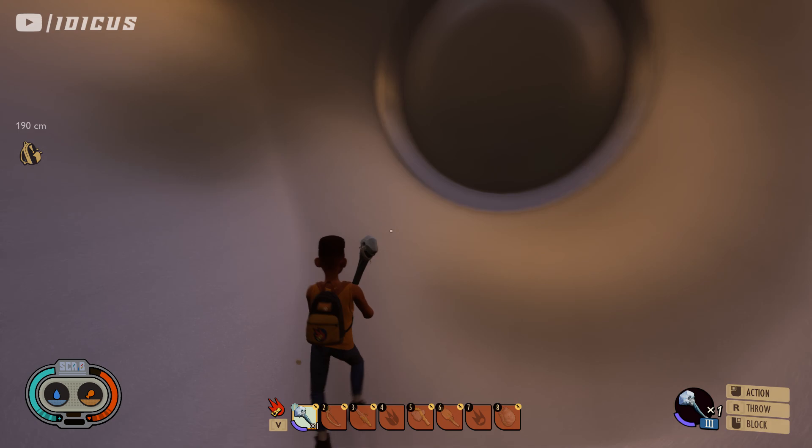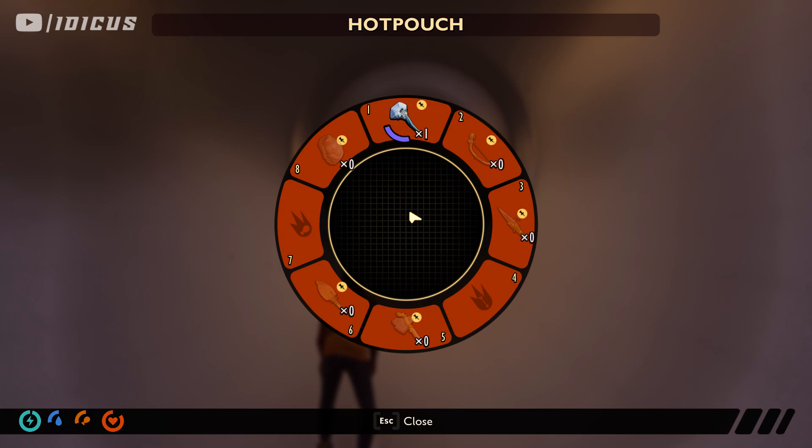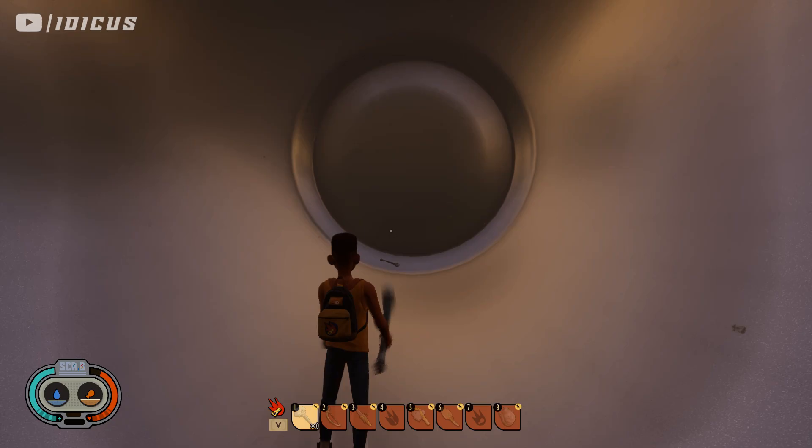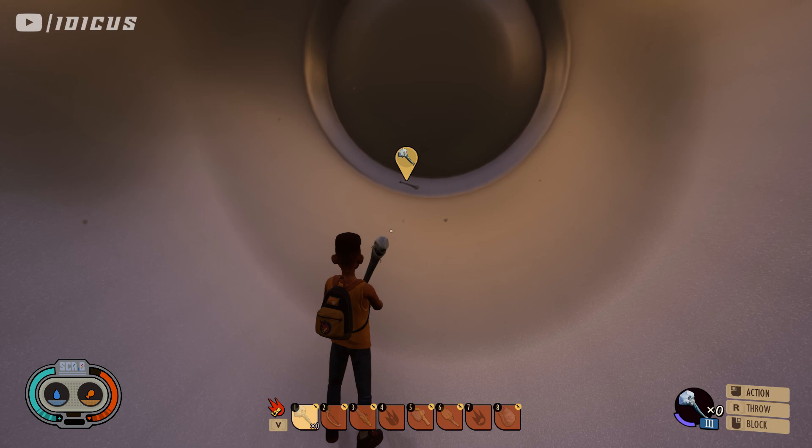It's the only thing in my inventory now. I'm back in the can and all I'm going to do to duplicate it is throw it. Just before I release the button to throw, I'm going to open my hot bar and the mallet will still be there. If you look at my hands, I don't have it because I've thrown it across the can — but I can re-equip it.